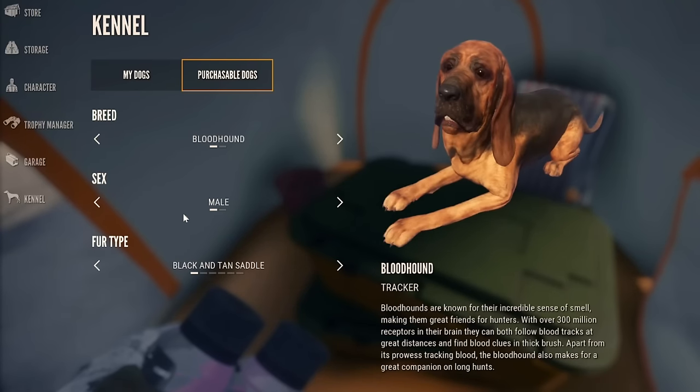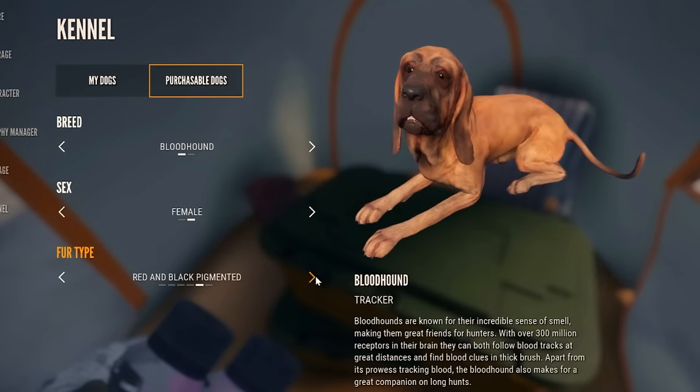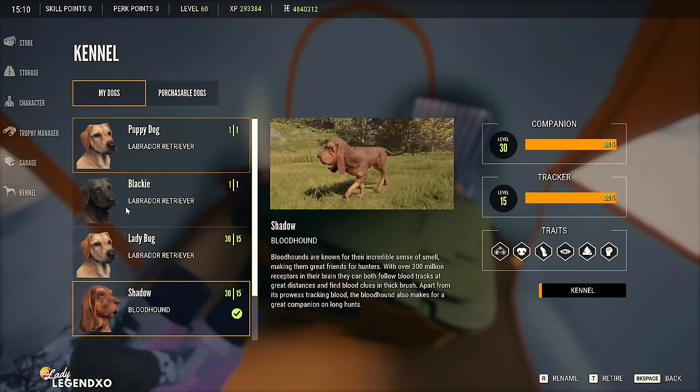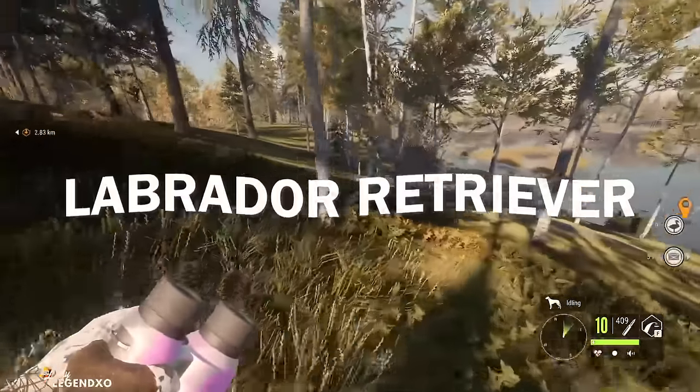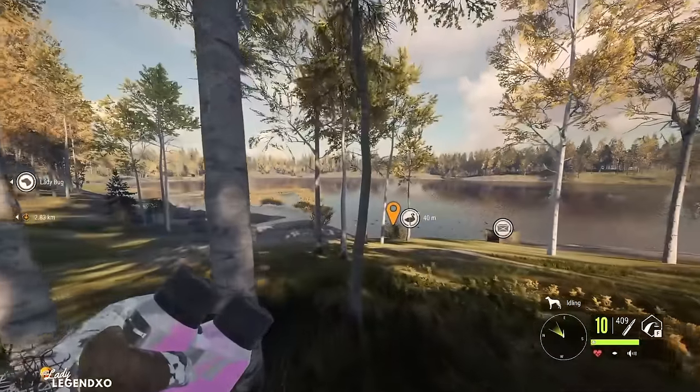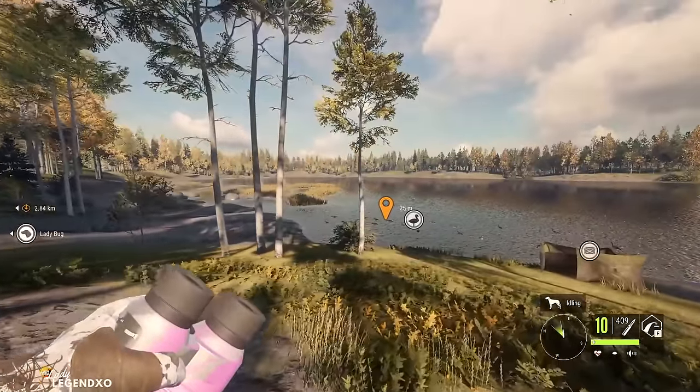In the kennel you can choose between the Bloodhound and the Retriever — the only two dog species in the game. You can choose their sex and fur type, with six different choices for the Bloodhound. I have several dogs, but Shadow and Ladybug are the two I use all the time — fully leveled up. The Bloodhound does all the tracking for me, especially convenient when I'm streaming. The Labrador Retriever picks up your Class 1 species — depending how your lab is leveled up, it can pick up kills as far as about 150 meters away.